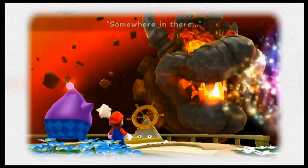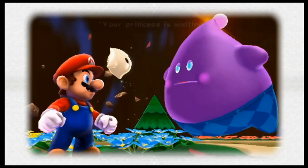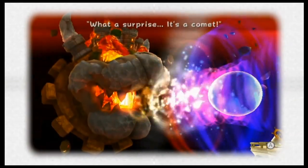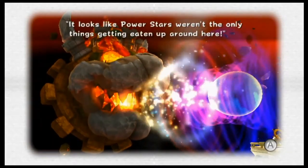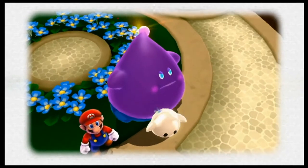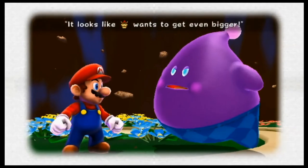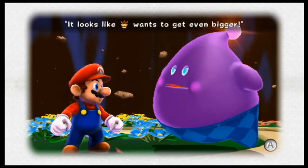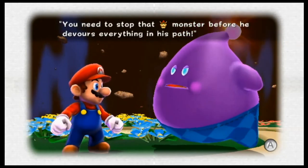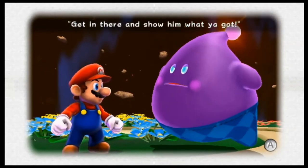Somewhere in there — your princess is waiting. What a surprise, it's a comet. Looks like power stars weren't the only things getting eaten up around here. It looks like Bowser wants to get even bigger. You'll need to stop that monster before he devours everything in his path. Get in there and show him what you got.